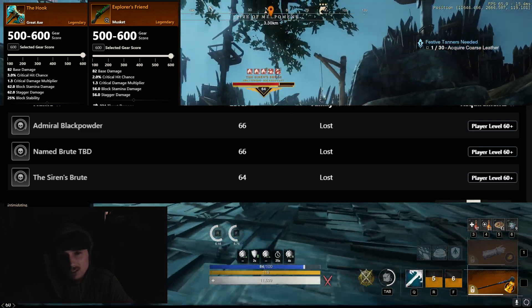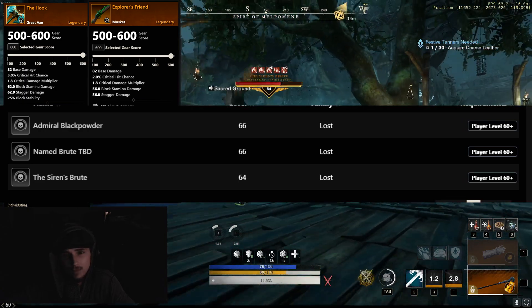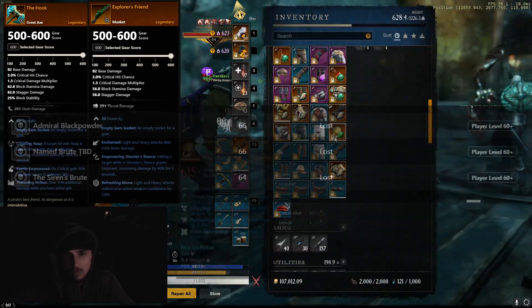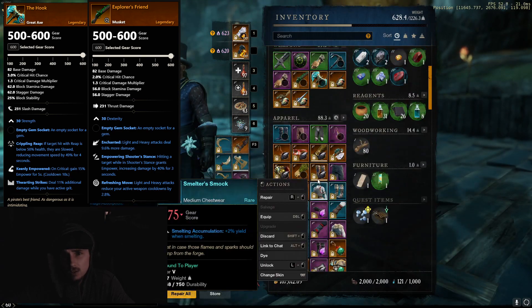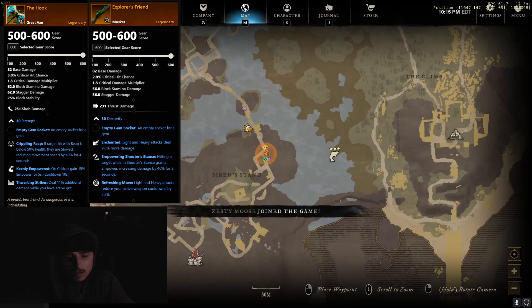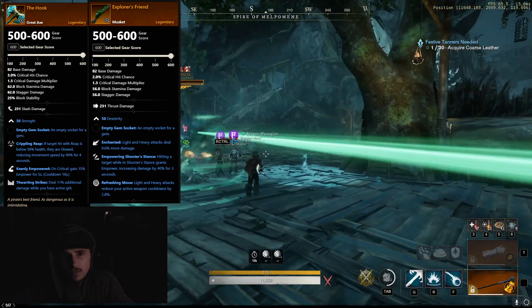What I think AGS did was just kind of copy and paste them and they kind of messed up the loot files. But if you're looking for items like the Hook or Explorer's Friend, you need to just come on up here to the top of Siren's Stand and kill the Siren's Brew.